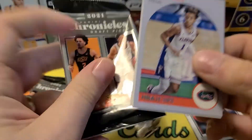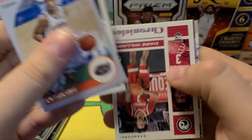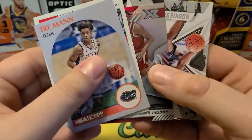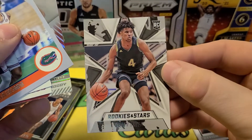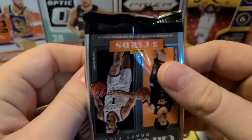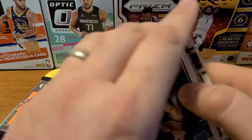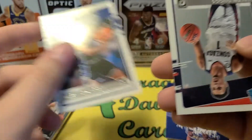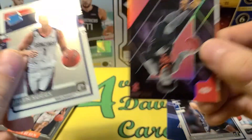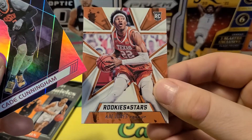I'm gonna butcher the name, but looking for Chris Duarte — former Oregon Duck, plays for the Pacers. That's kind of a PC guy for me, so hoping for some of his cards. We got Ziaire Williams, Moses Moody, and another Jalen Green. It's gonna be a quick video — just wanted to buy one to check it out. Got another Moses Moody here. Love the rated rookies — so we got Jalen Johnson from the Blue Devils. Love Optic rated rookies. Jalen Suggs — I like this one quite a bit. Is this the Flux or the Recon? Recon — Cade Cunningham, very nice. Another Rookies and Stars of Kai Jones.